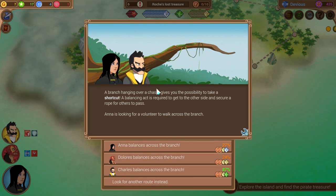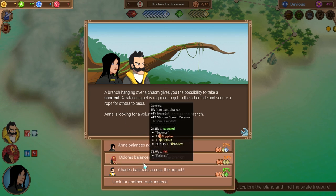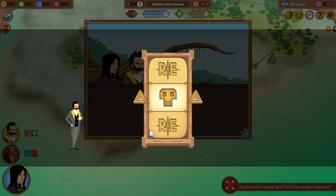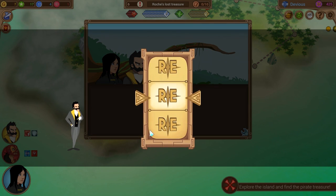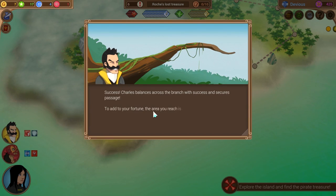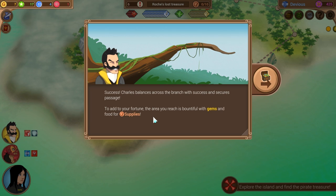A branch is hanging out which gives you the possibility to take a shortcut. A balancing act is required to get to the other side and secure a rope for others to pass — we have to do this. We succeeded. I hate it when I fail on challenges I have a high percentage on — it makes me cry and my face turn red. He moves across the branch and secures patches. The next area is bountiful with gems and supplies — what an odd thing to store together.